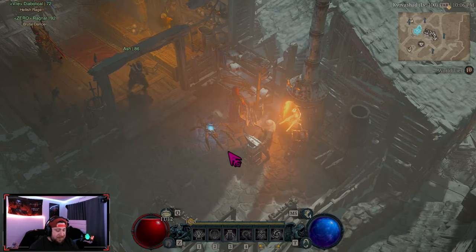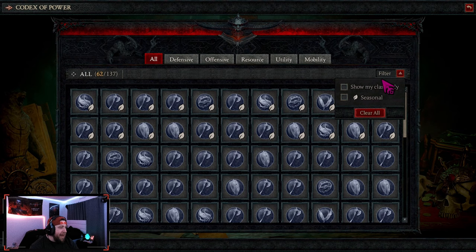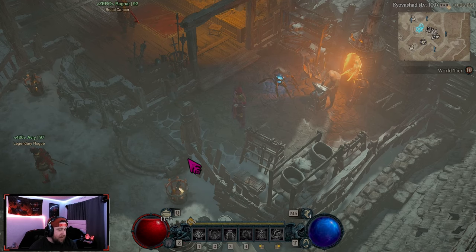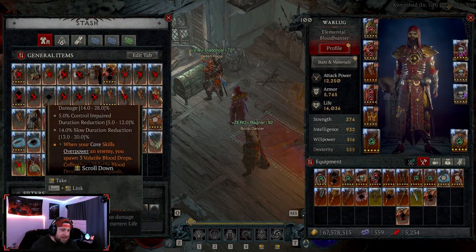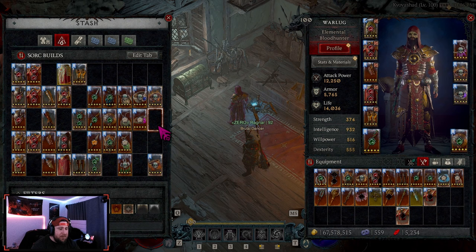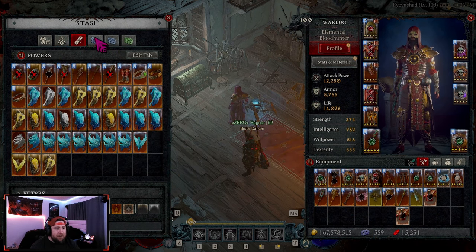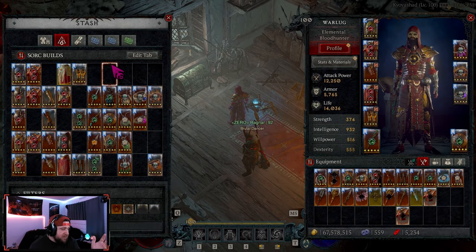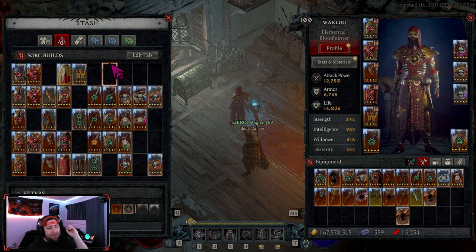These are all the changes coming to the Codex of Power, and I think this is going to be absolutely insane — such a great quality-of-life improvement. When your inventory space isn't so crazy, you'll actually have space for normal items. You'll be able to separate things out and not need extra stash tabs for aspects. Comment down below and let me know what you think about these Codex changes — I think this is one of the biggest wins from the campfire stream, besides the unique and legendary trading coming to the game.